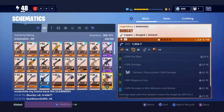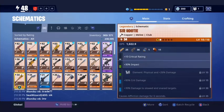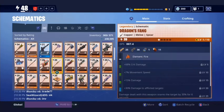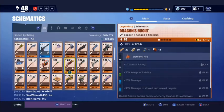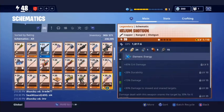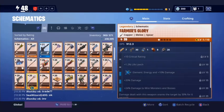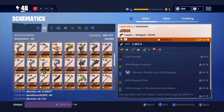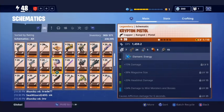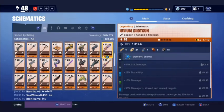Just gonna zoom through these. I need to upgrade Bobcat. Zooming right through these guys — they're not really special because they're all power level 20. Baggots — that shoots like little firecrackers, explodes I think. Shotgun, shotgun one. These two are pretty cool, I wish I could've gotten something better.